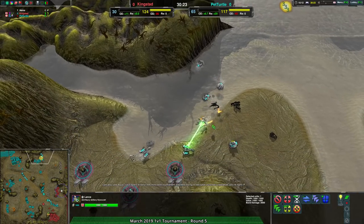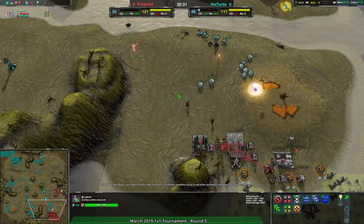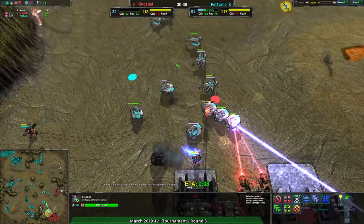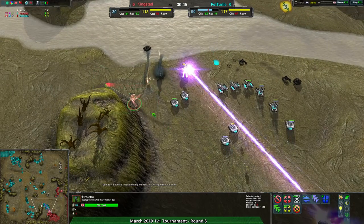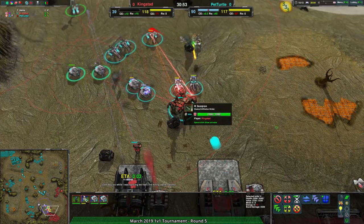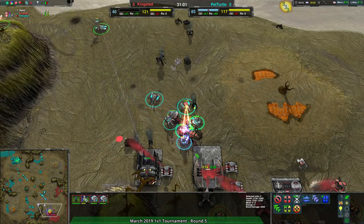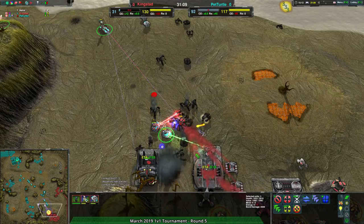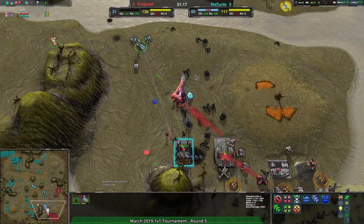Kingstead going for a bit of harassment over the north side of the map — it's a good idea, but it's not going to pay off. Pet Turtle should be able to take this match. It's been half an hour. Flails! Why are you going so far forward? The Scorpion managed to kill everything — that is a remarkably effective Scorpion. That's what Kingstead has had going for them: keep going for Striders. Pet Turtle doesn't have the units to deal with that, and Pet Turtle isn't paying attention to their excess — there's too much metal for one factory.